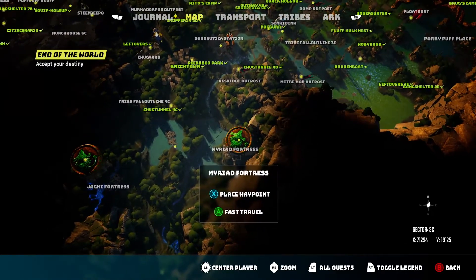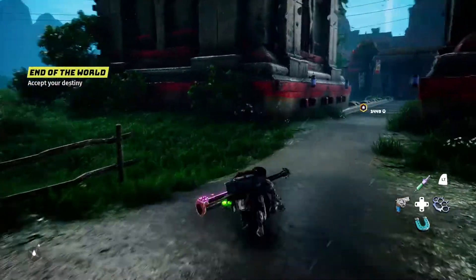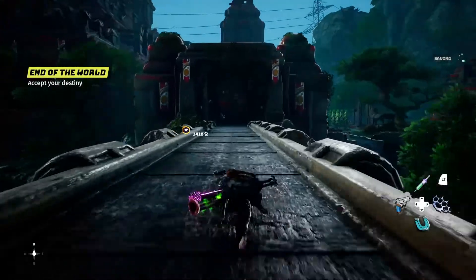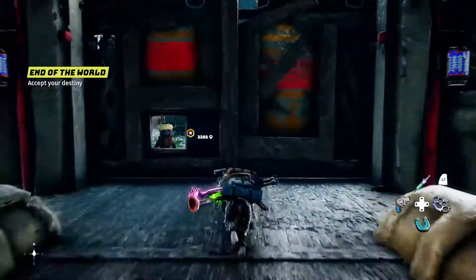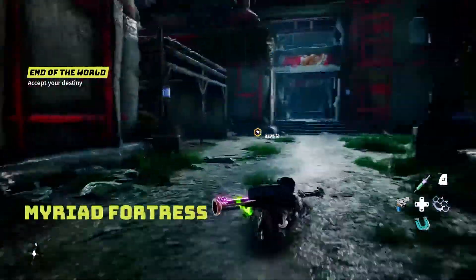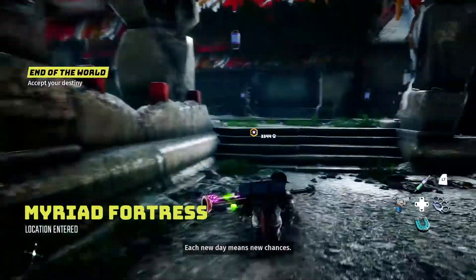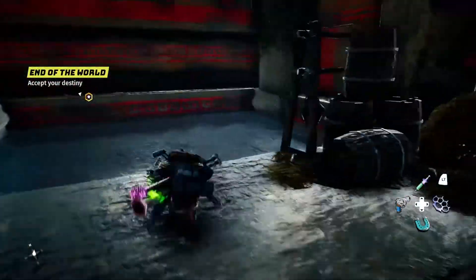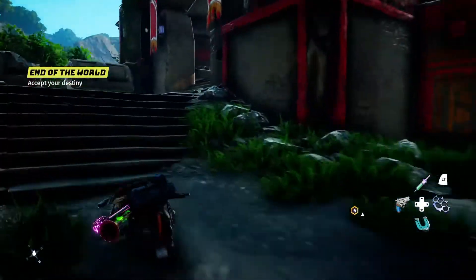First off, we're going to start with the Myriad Fortress. This is one of the first two that you find, so it should be pretty easy to find. I'm just going to show you exactly where it is on the map. You have to come here, go inside, and depending on which route you took, you'll either automatically receive these guys' weapons or you can just find it inside the room.